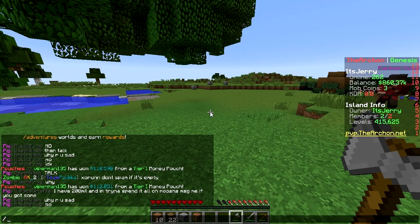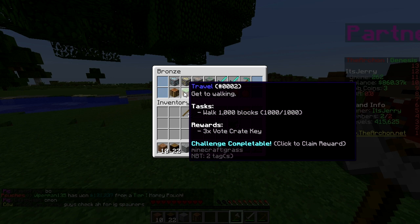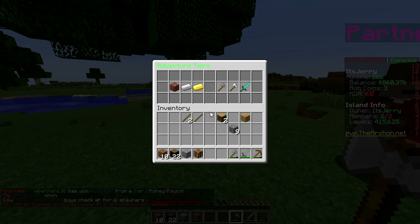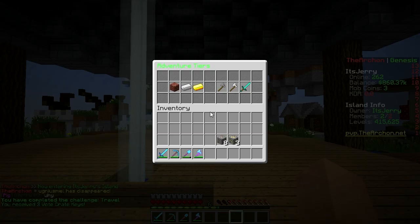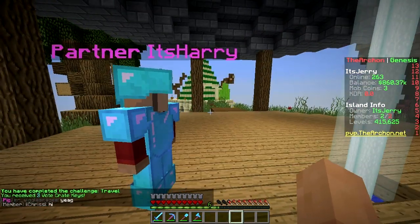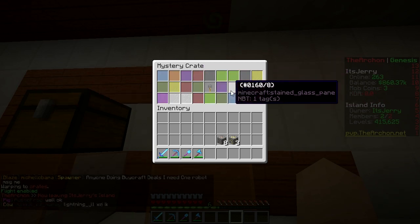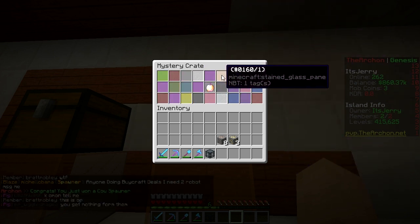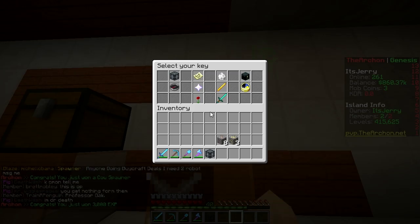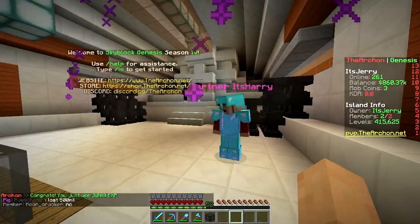Checked the challenge tracker — the thousand-block walk is already done! Click to claim reward in the island world. The travel complete challenge reward: three vote keys. Opening them — first key gives a cow spawner! Next: 50k coins. Then 3k XP. Last one: eight golden apples and 3k XP.